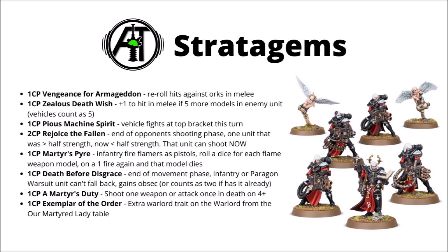Finally, we come to the stratagems, which really do emphasise the Martyred Lady's sisters dying for the cause in all manner of fun and creative ways. First up, we have Vengeance for Armageddon — where the sisters held Hive Tempestora against the Greenskins — and for one command point they can remember how to fight Orks better, getting four re-rolls to hit in the fight phase. That works on any unit, whether it's a core character or vehicle model, so it could be handy on the Warsuits or Zephyrim perhaps.